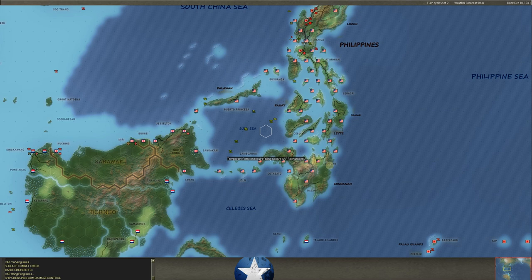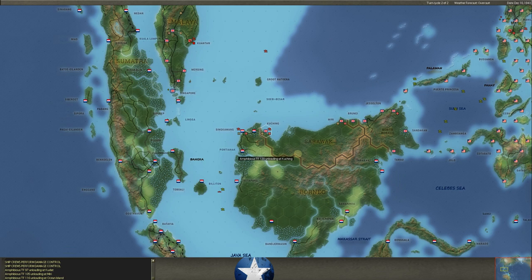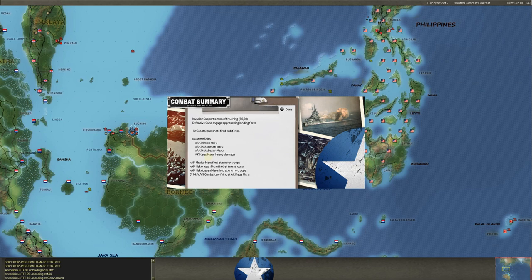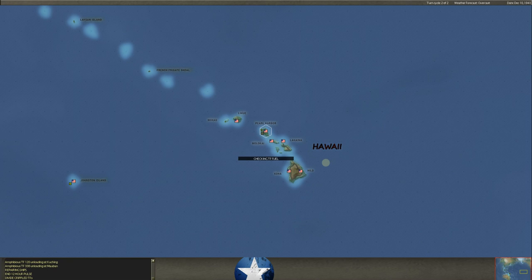The Rochambeau looks like it may go down — the repairs just didn't work. I tried to get them out anyway; they're just going to sit in port and get taken out. A lot of those are starting to sink as they get off the Philippines. He's unloading on Ocean Island and at Kuching. Maybe we can hit something here — heavy damage on the Kagamaru. Our coastal guns are firing. He's unloading at Mabuan. That's the end of that pulse.